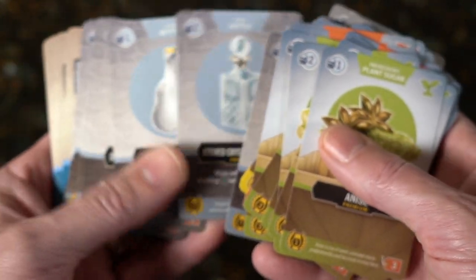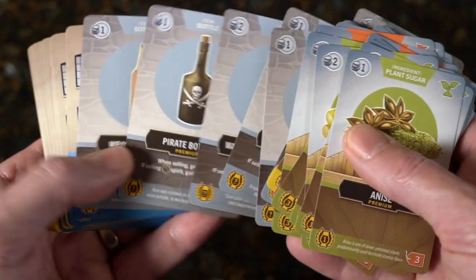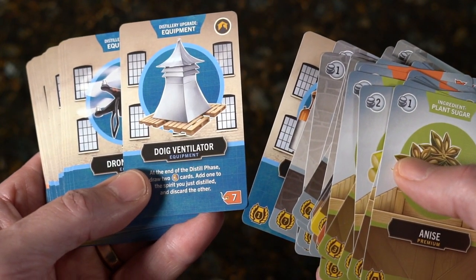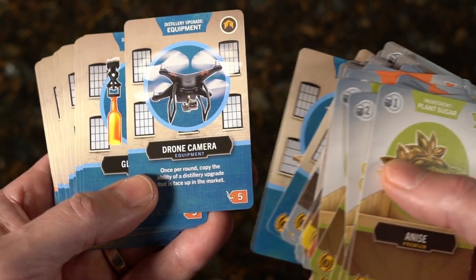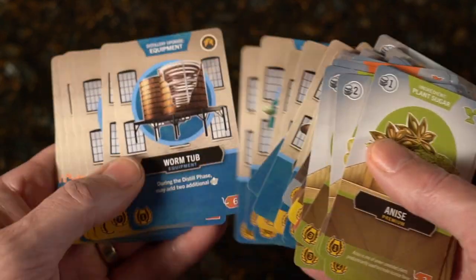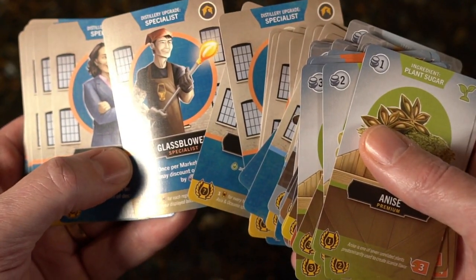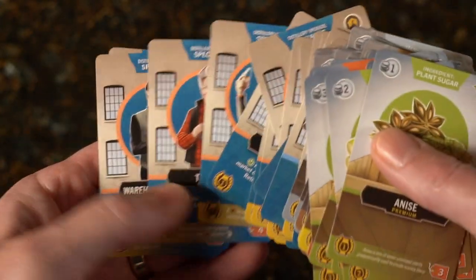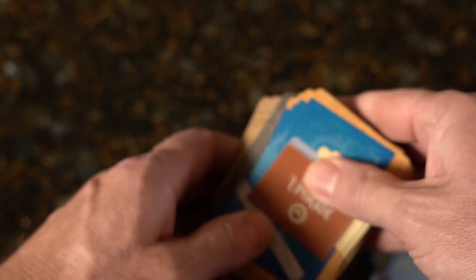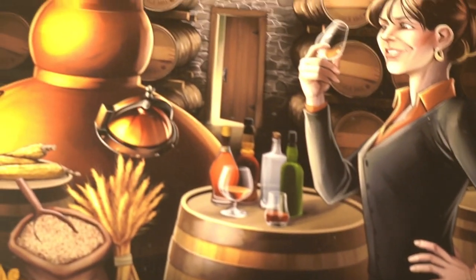Multifaceted components throughout. These are specialists that you can hire in — there's the gal from the front of the box, a master blender. Very, very nice. Trays — let's get the name back on. We've got stuff falling out here, but still — great game, Distilled.